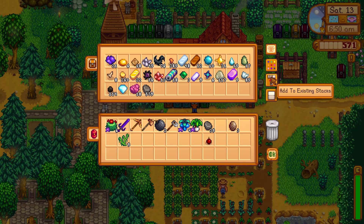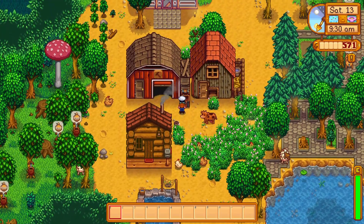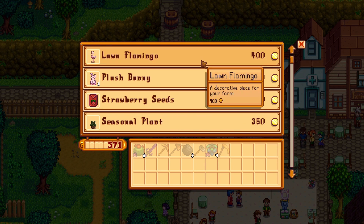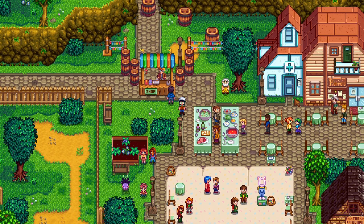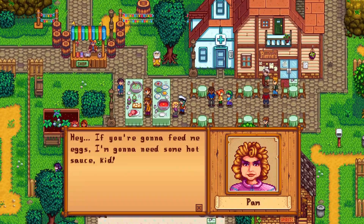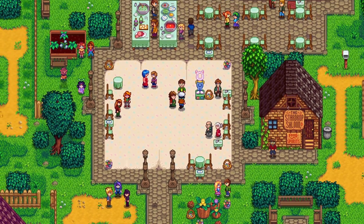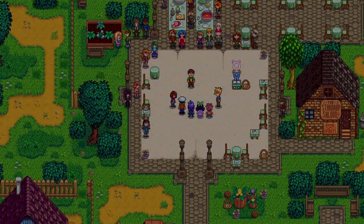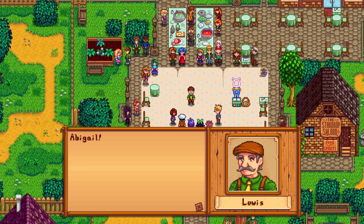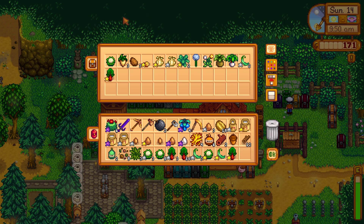If I win the egg festival again this year I think it's going to give me a thousand dollars, and I don't think I want to make money that way. This year I have enough to buy flamingo and actually a way of making money. Let's talk to all the people I still need to befriend: Demetrius, Jody, Emily, Shane, Pam, Kent, and of course Pierre. I will participate but I will not win this year — I'm probably going to let Abigail win. With this rhubarb, that is all of the spring crops that I will need.